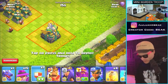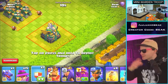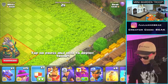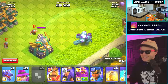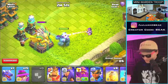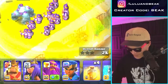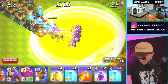We have the tankiest troop in the game - the Golem, with like 10,000 hit points or something wild - and this Apprentice Warden is gonna give him 30% more health. Let's check it out. He seriously is just a mini Warden - that's not even a joke. Let's get a couple more. Oh no, you can't even see the grass.